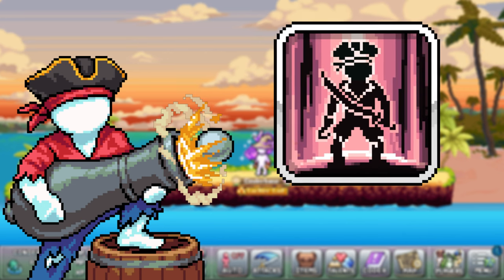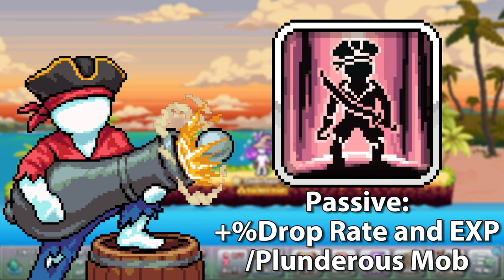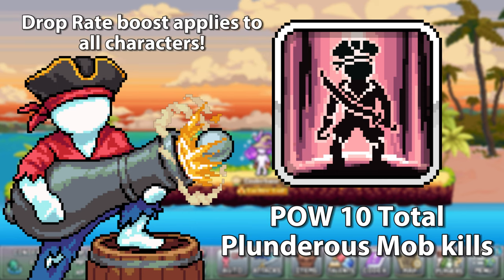The siege breaker also has a passive ability that boosts drop rates based on how many plunderous mobs you have killed in total. Plunderous mobs are rare variants of normal monsters that only spawn while the pirate flag ability is active. The drop rate boost is based on the power of 10 of your total plunderous mob kills.